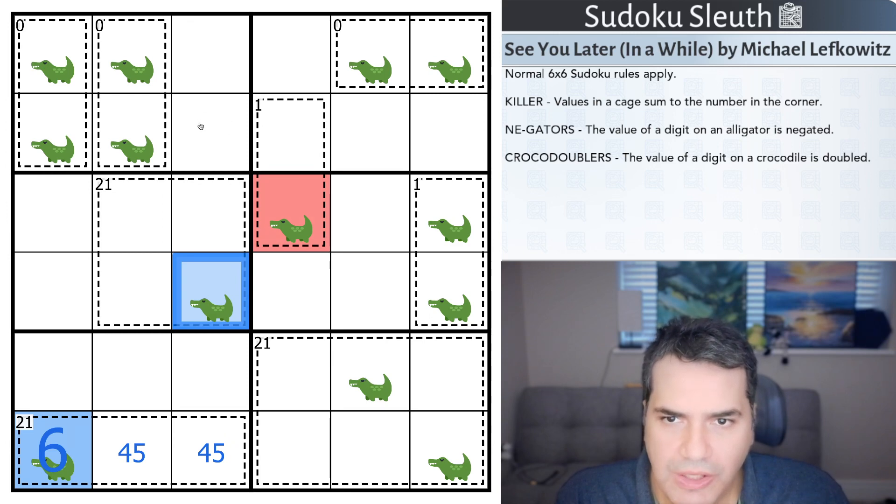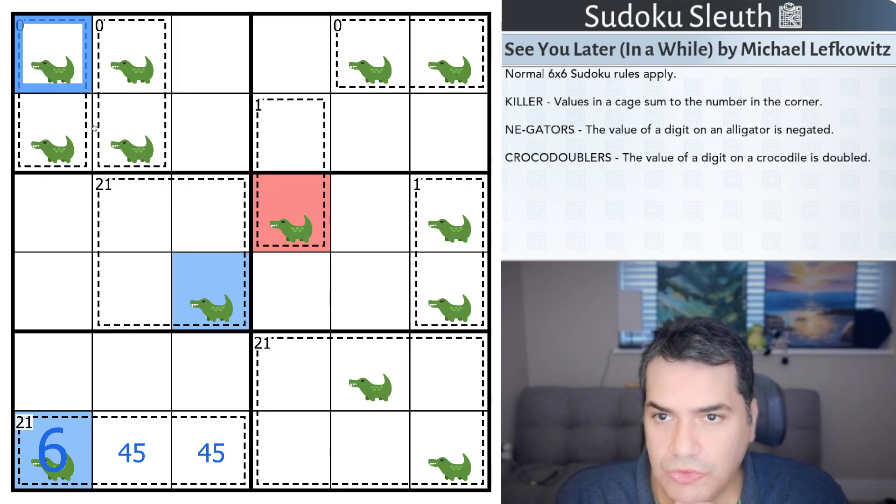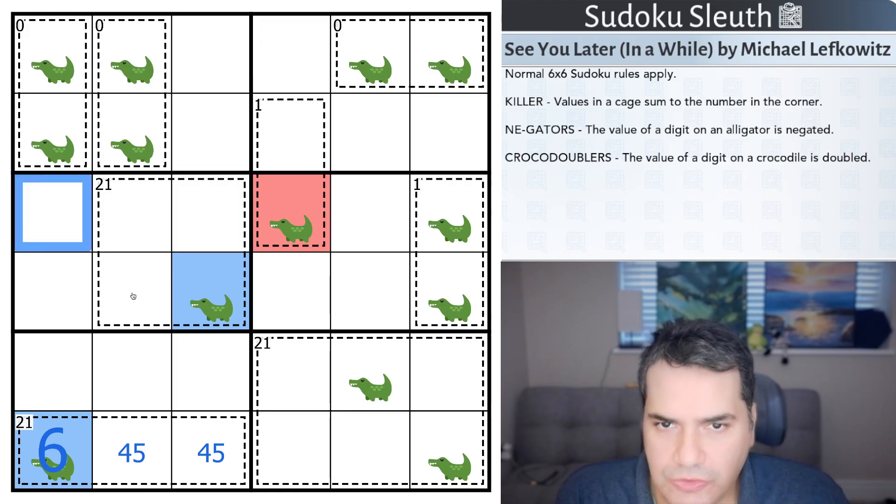Now there isn't a constraint about how many doublers and negators you have in a column. Clearly there's a doubler in this zero cage, otherwise we're not going to get to zero. So let's think about the combinations for zero — maybe that's the next place to start.